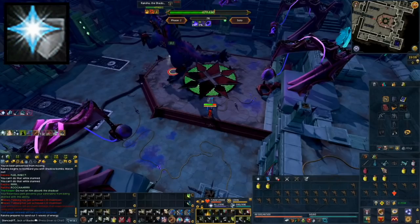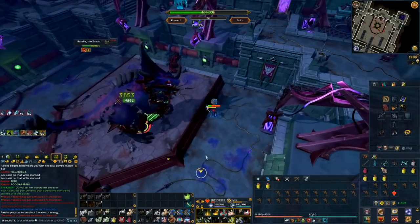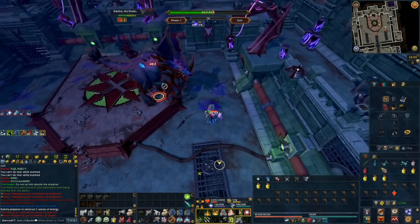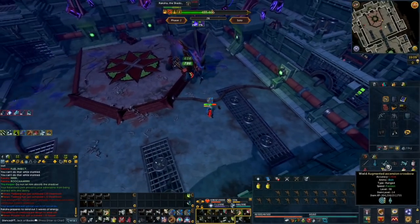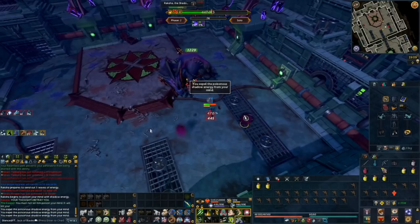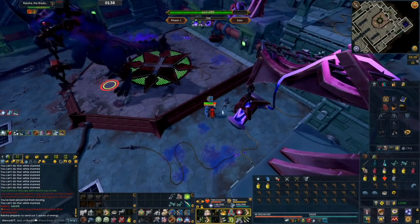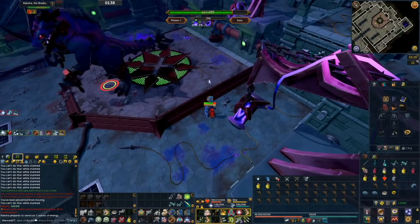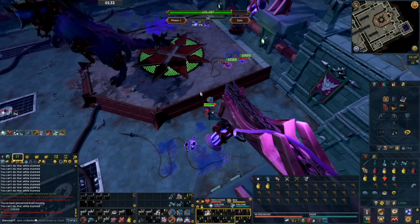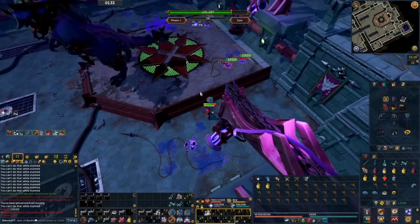Moving on, the next tip is using the defensive ability Devotion. Devotion only requires level 1 defense, but you'll need to unlock it with 3,500 reward currency from the Anima Islands D&D, or get it as a rare drop from General Grador or Crayara. When used, it makes your protection prayers 100% effective, which is extremely helpful in bossing scenarios — allowing you to block massive hits and save food. It's a really great ability to unlock and use often in boss fights.